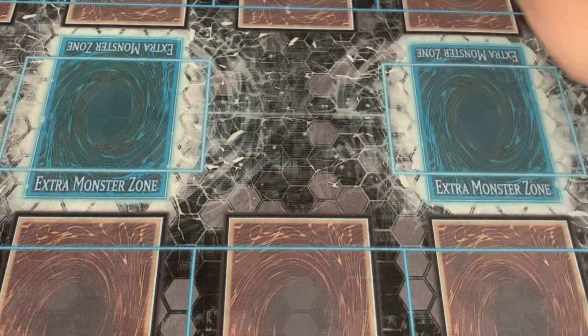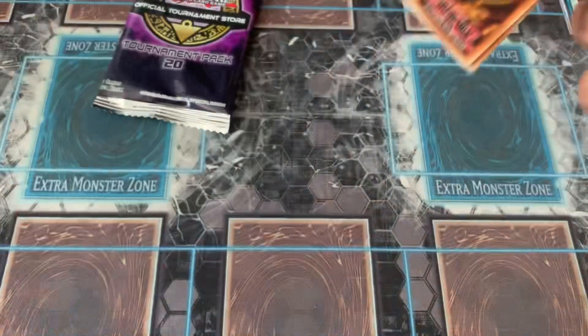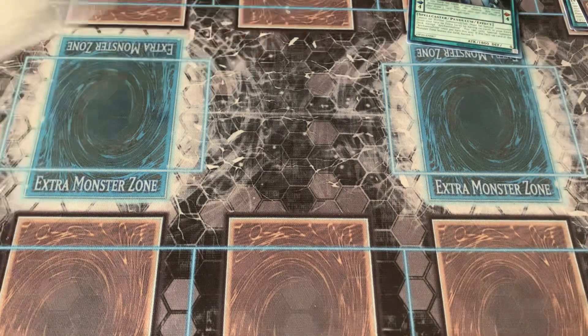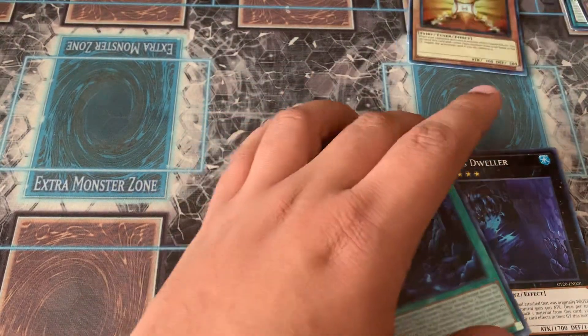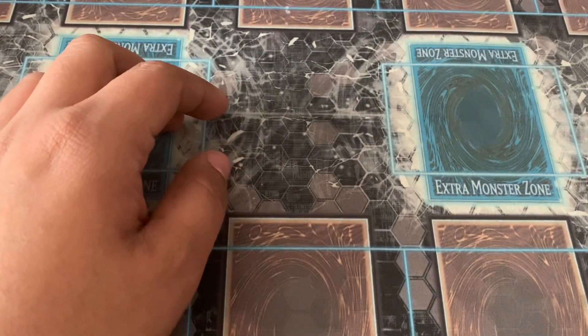Let's get into number 20 — we only have two packs for OTS 20. I think this one had Fallen of Albaz, Skill Drain, and the Water Enchantress. We have Ninja Grandmaster Hanzo, Sacred Tree, and then this Pendulum Monster whose name I still cannot pronounce. Last pack for number 20: Abyss Dweller — that's a good one — a Hidden Village of the Ninjutar, and Herald of the Orange Light. I don't think that's going to be worth anything anymore since it got limited.